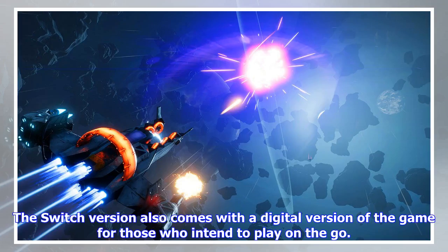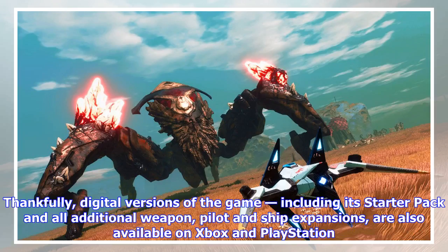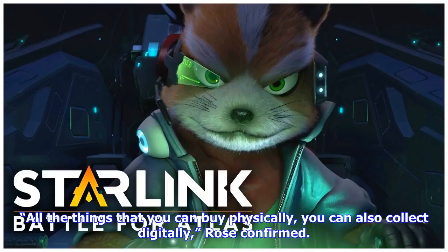The Switch version also comes with a digital version of the game for those who intend to play on the go. Thankfully, digital versions of the game — including its starter pack and all additional weapon, pilot, and ship expansions — are also available on Xbox and PlayStation. "All the things that you can buy physically, you can also collect digitally," Rose confirmed.